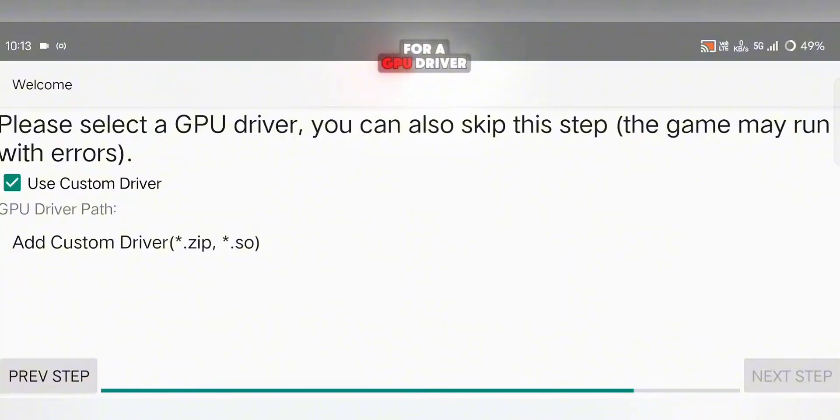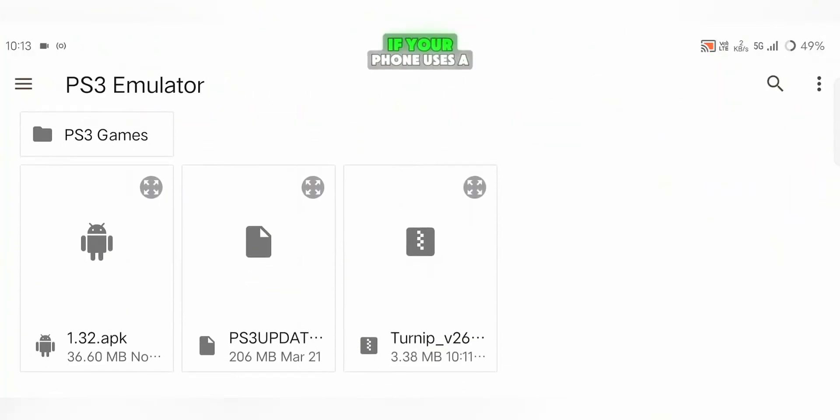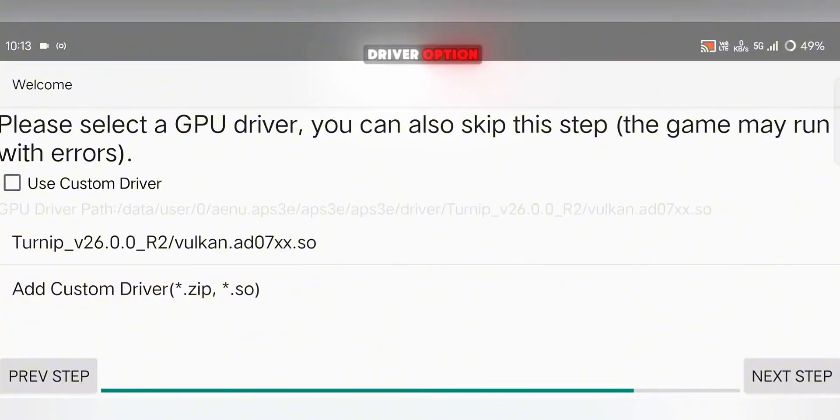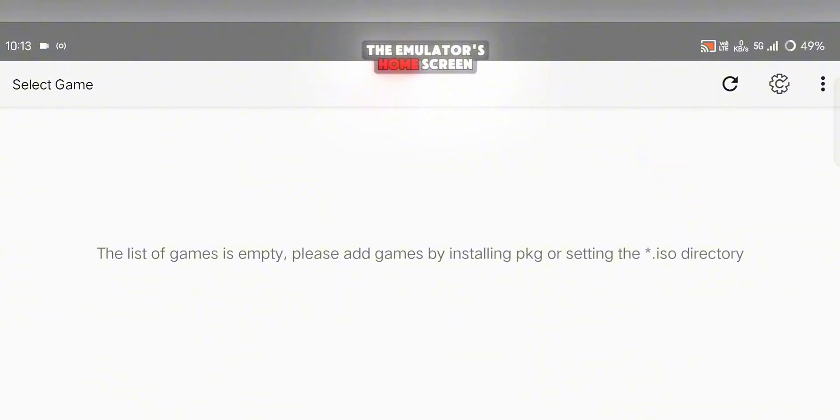After that, it'll ask for a GPU driver. If you have a Snapdragon processor, select your driver file from storage. If your phone uses a different chipset, simply uncheck the use custom driver option. Once that's done, your quick setup is complete and you'll land on the emulator's home screen.